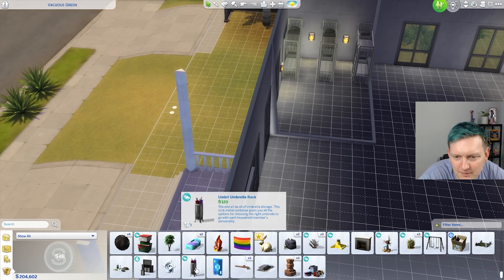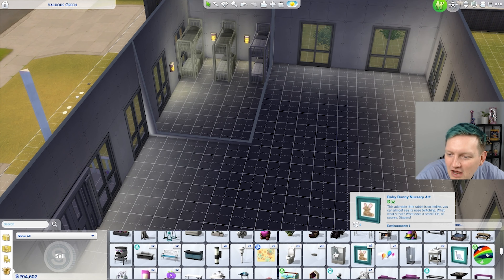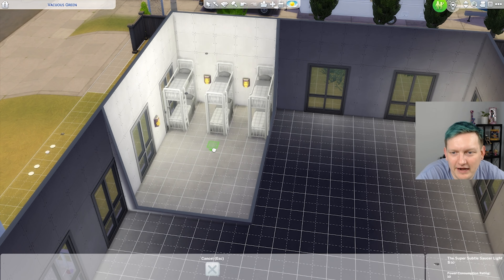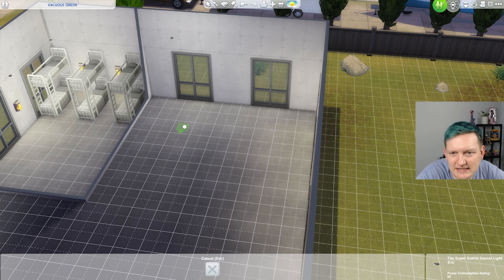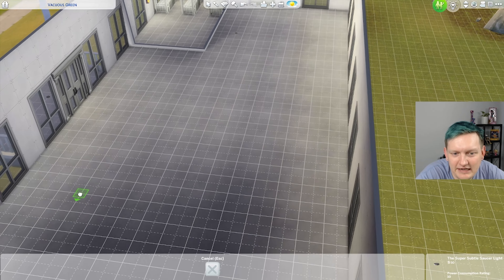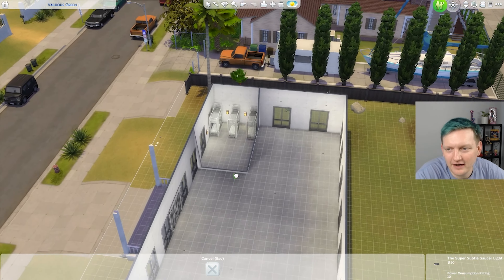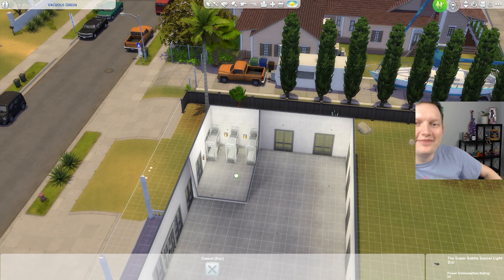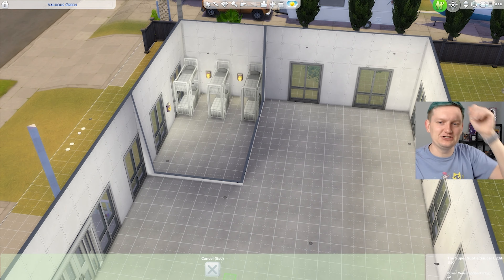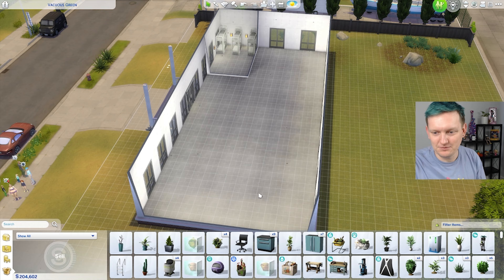We can put some umbrellas here. Here's some lights. That should be good, and then we'll just place them kind of elsewhere throughout this big box so that I can see. I need it to be lit up. All right, this is going great. This is exactly what I was envisioning, if I'm being honest with you.